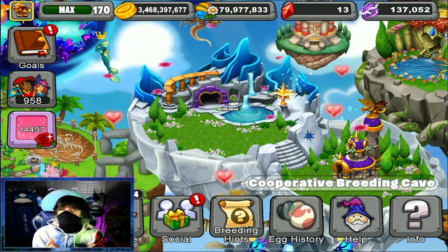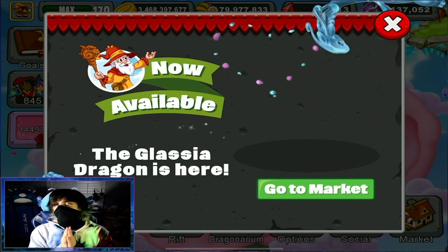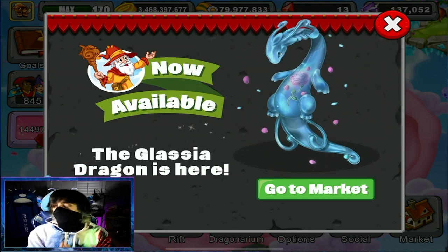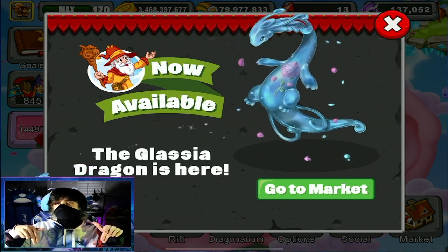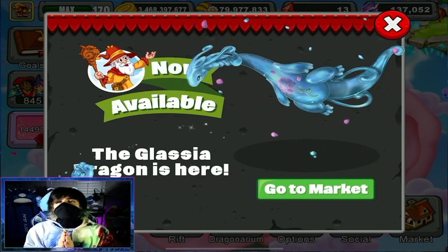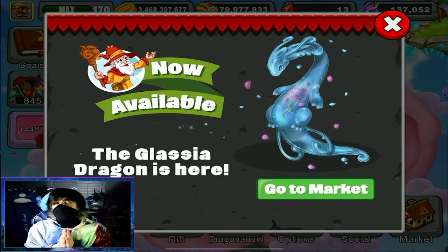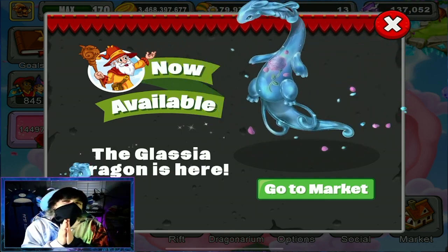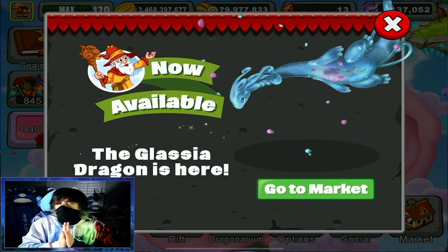And there we have it, my friends. That is how you get the fourth limited dragon of the lovely doubly event, the Glacia Dragon. I hope this video helps and I wish you good luck getting this dragon as well as the rest of the dragons from this event. I'll be listing the other limited dragons in the description below. Please join us on the Discord server where we share breeding hints, talk after streams, and share friend IDs to breed as many dragons as possible — and just overall share that positivity and good vibes. Twitch link below where we stream meditation and gaming every day of the week. As always, it has been a pleasure. I will see you in the next video. Namaste.